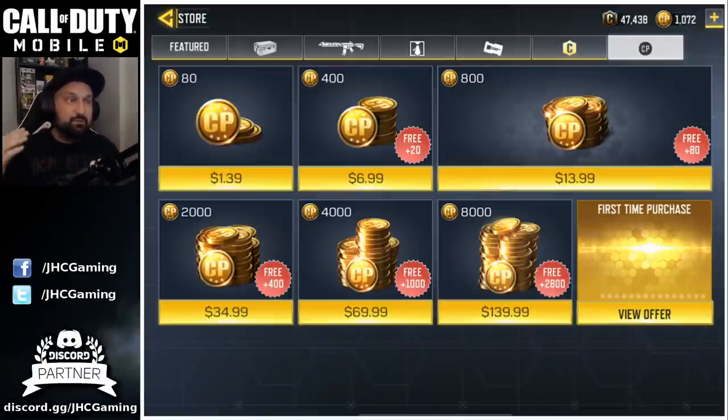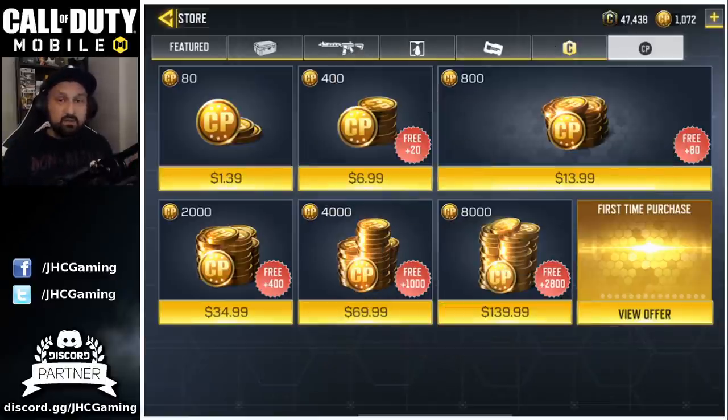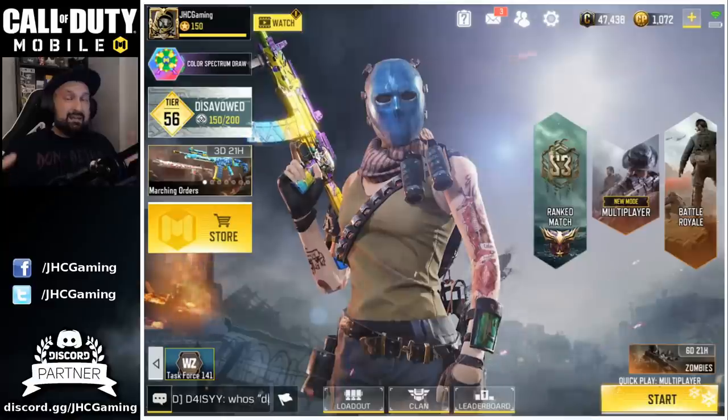The last two season passes have been 560 COD points if you're in America or some countries, and if you're in India or some countries it's around 200-something COD points. What I'm giving away here is $15 Canadian — I have Google Play cards and iTunes, but also PayPal. I give you guys $15 Canadian, which is about $9.99 US, so it's enough to buy 800 COD points and that will cover the season pass most likely.